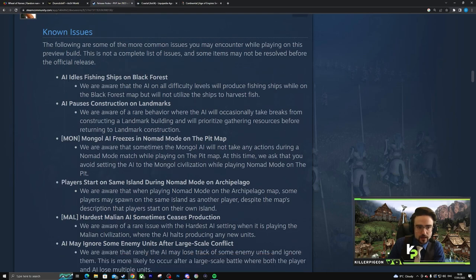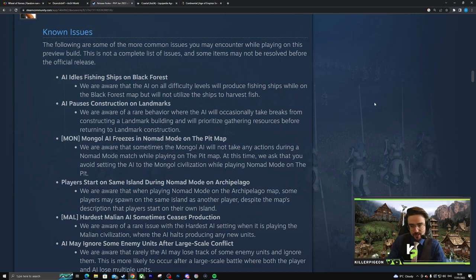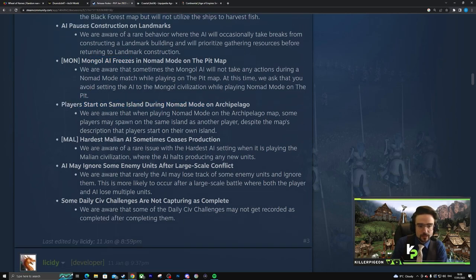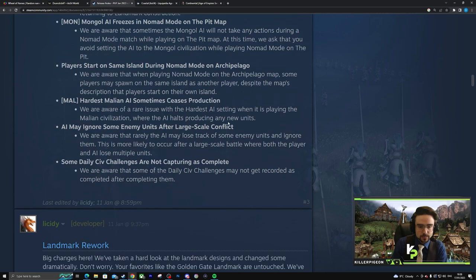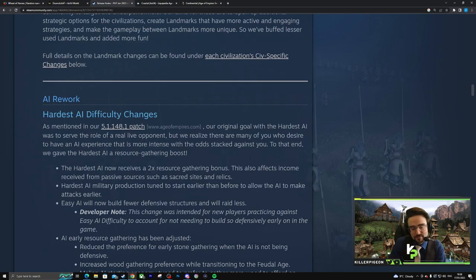Known issues — AI. We were planning to do some content on the AI around the patch, and it's a clown show honestly — way too easy to exploit. Idle fishing ships on Black Forest. Who plays Black Forest though? AI pauses construction on landmarks — if it's English, it makes sense. English have to take a coffee break every 15 minutes. Mongol AI freezing on Nomad, players starting on the same island, Hardest Malian AI sometimes ceasing production — nothing too drastic.